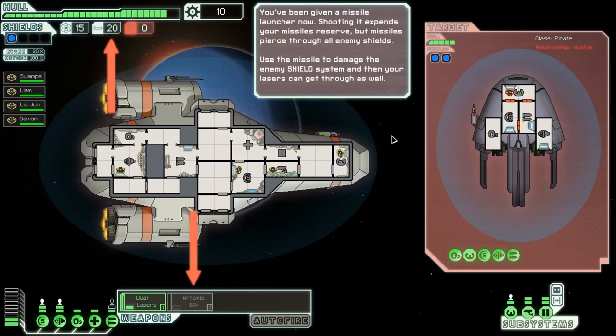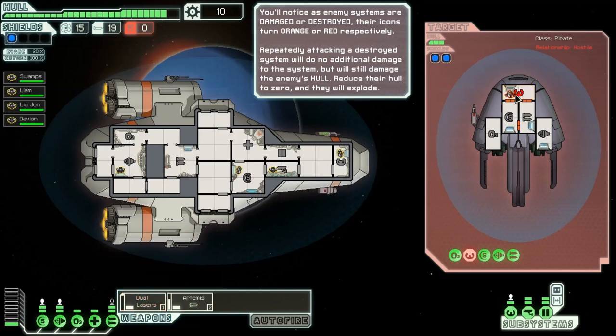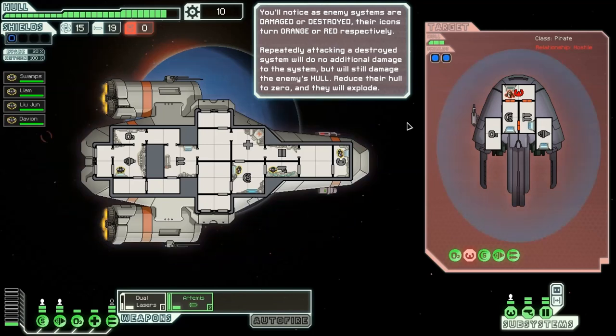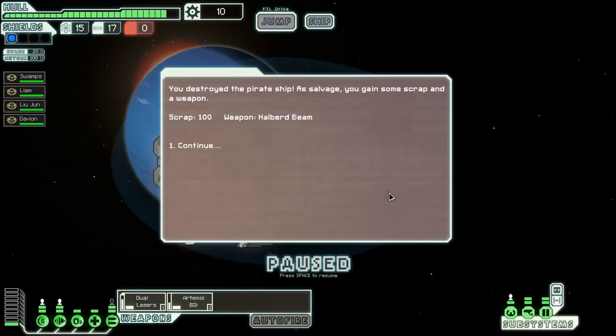Now your two-shot laser cannot penetrate the pirate's level two shields, but luckily he can't get through your shields either — we have two power bars and your shield system nets you one more shield. You've been given a missile launcher now; shooting it expends your missile reserve, but it pierces through all enemy shields. Use a missile to damage enemy shield systems, and your lasers can get through as well. We take the power and use it to charge that one. Shoot that pilot. If enemy systems are damaged or destroyed, their icons turn orange or red respectively. Launch the missile again — kills him, no one's in there, blow apart. Cool.